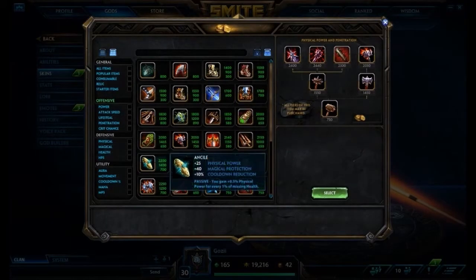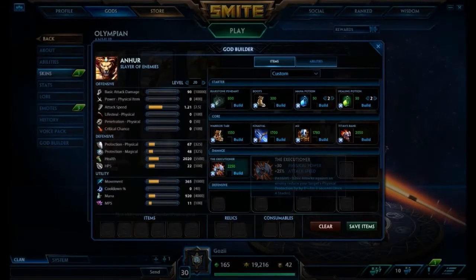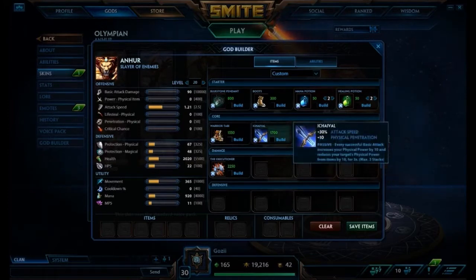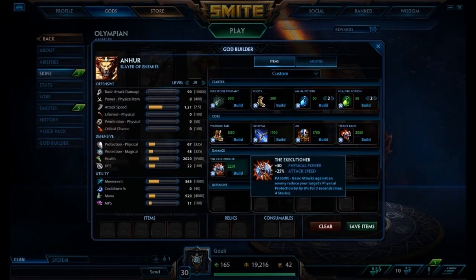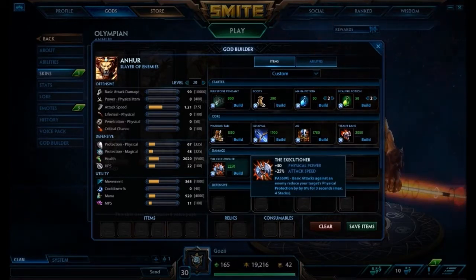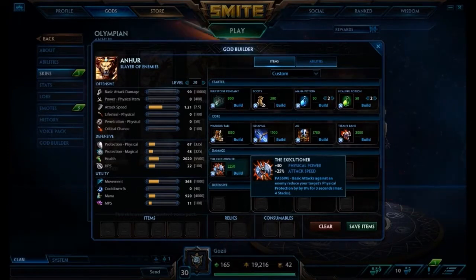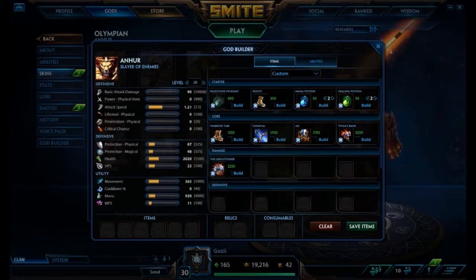After Titan's Bane, we're going to go into the Executioner. This is going to give you a little bit more attack speed — so you're getting a good amount already with Ichaival 30% plus 20%, and then 25% more. The attack speed isn't actually going to be that bad on Anhur. But I like the passive on Executioner for him; again, it's just another form of penetration. All your basic attacks against enemies reduce their physical protection by 8% for 3 seconds, with a max of 4 stacks. I don't usually get this item on a lot of hunter builds because I like Shinsai's a little bit more, but I think on Anhur it definitely fits.